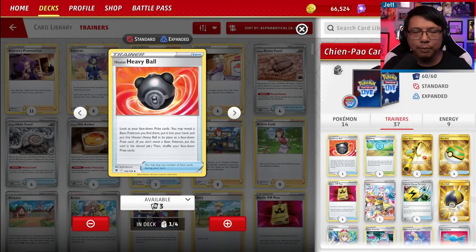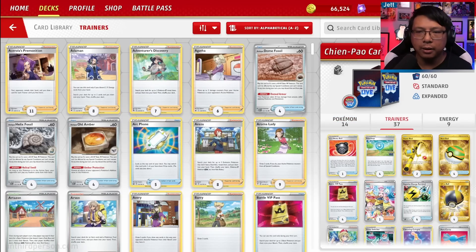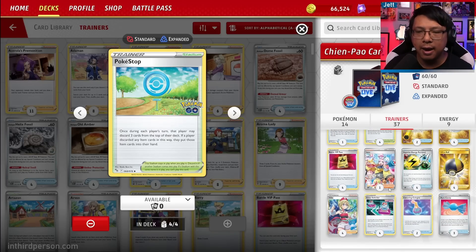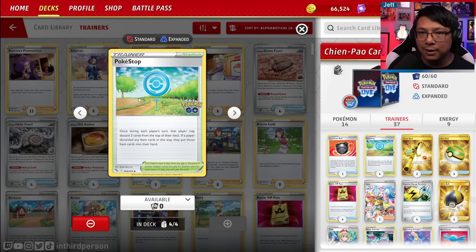We've got one copy of Heavy Ball to get a basic Pokemon from the prizes into your hand — great for getting Radiant Greninja or Manaphy out of the prizes. Pokestop is a huge part of this particular build. We are running a heavy item-based build of Chen Pao, so we've got Pokestop to fish out our items more efficiently — whether that's Super Rod, Ball search, Energy Retrievals, or Rare Candies. There is a chance you'll draw into cards that aren't items and have to discard them, but because we're playing a heavy item build, we're trying to mitigate the bad side of Pokestop as much as possible.